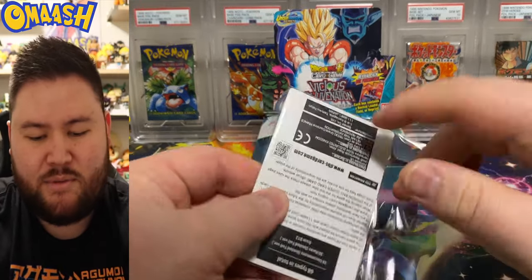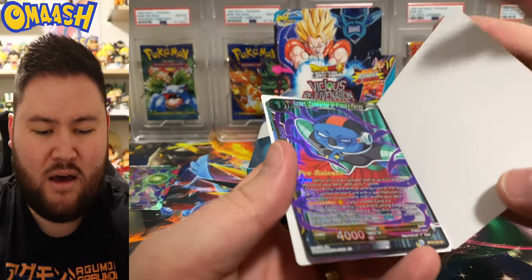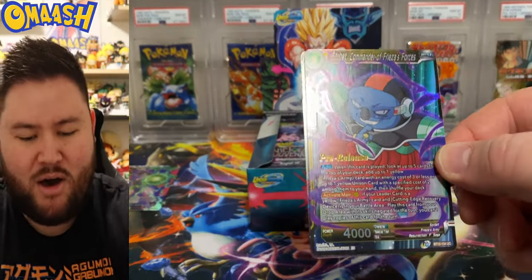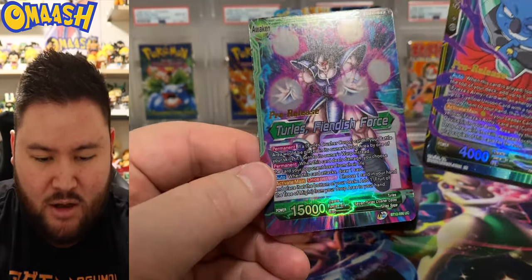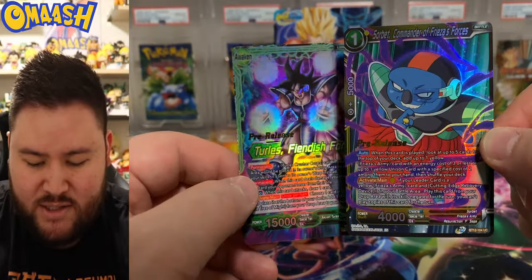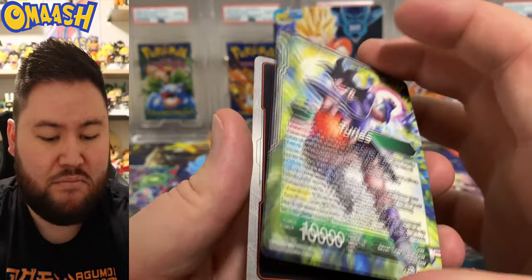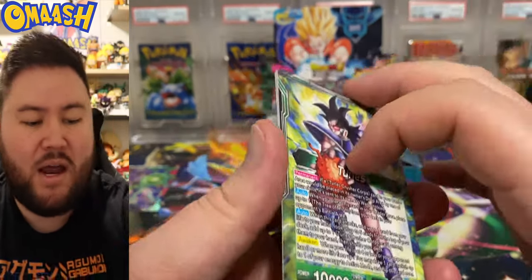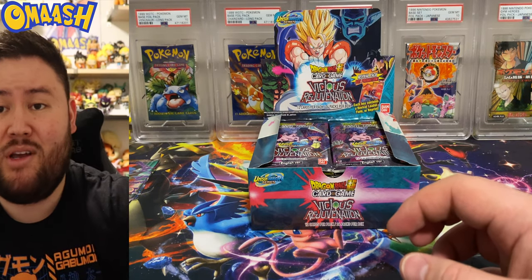Let's see if we can get something cool, let's see if we can get a Goku. We got — oh freak, come on. That's the uncommon, the rare — another Turles. Just two uncommons this time. I got ripped off. But they are pre-releases, still pretty cool. Maybe probably worth grading. I would assume they are — why not? Anything with a pre-release stamp is generally a pretty good thing.